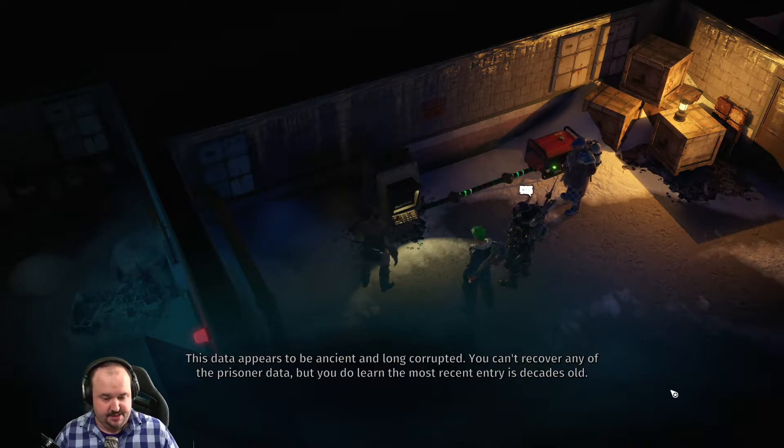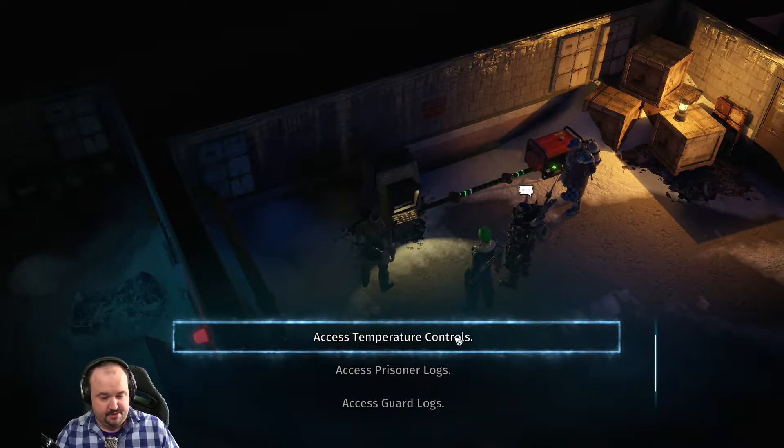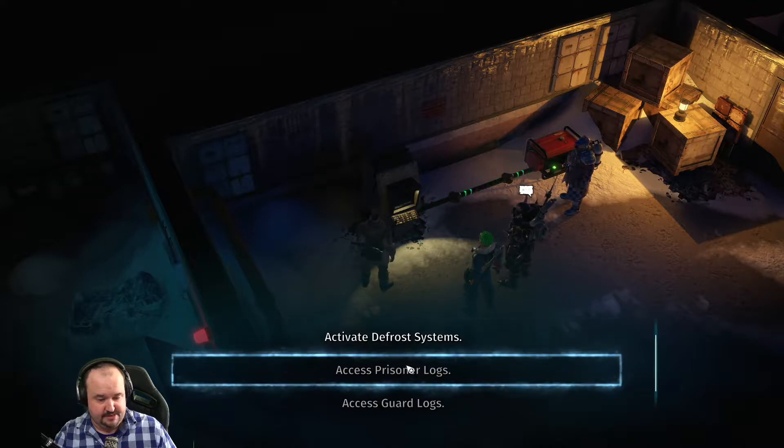The prisoner logs also appear to be too corrupted to recover any of the prison data. The most recent entry is decades old. There are temperature controls here — the light chip controls show the system is rebooting below minimum viable temperature. Doors are inoperable at the current temperature.